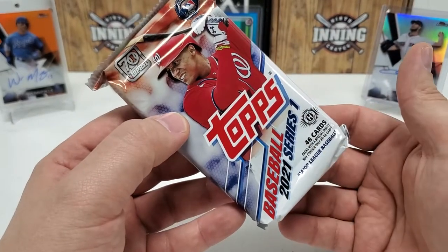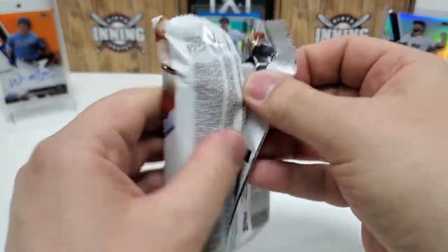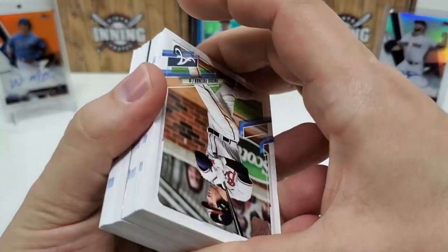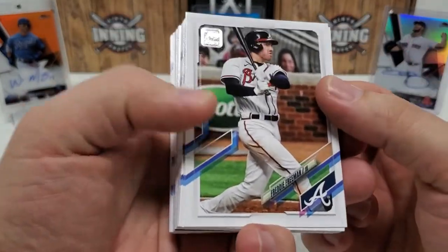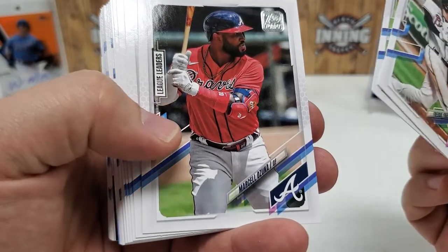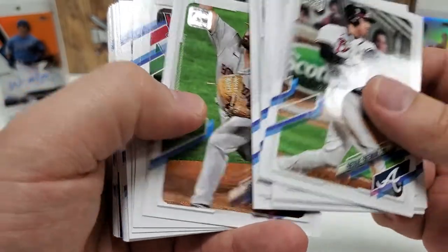Feeling a little bit better now. Our final jumbo pack — 2021 Series 1. Can we end with an auto please? It's either an auto or nothing, because I can't believe we're not getting any manufactured patch or relic out of five jumbo packs. Freddie Freeman — the fonts are a little hard to read on 2021. Rafi Devers, Marcel Ozuna, lots of big rookies though. Sonny Gray, Buck Farmer, Aristide Aquino future stars, Jose Arquiti future stars.